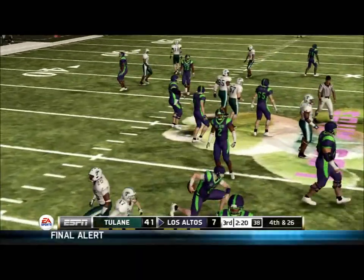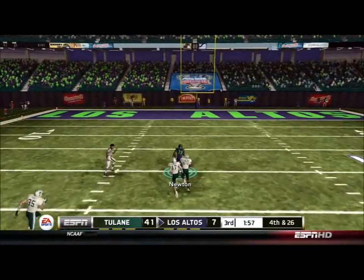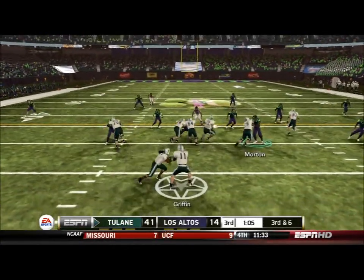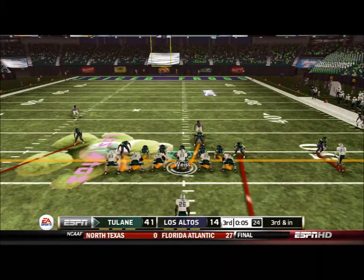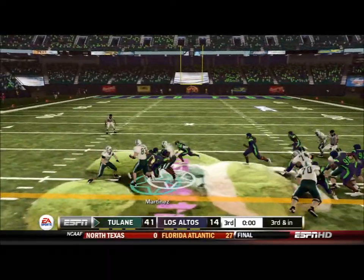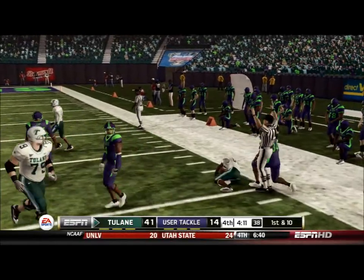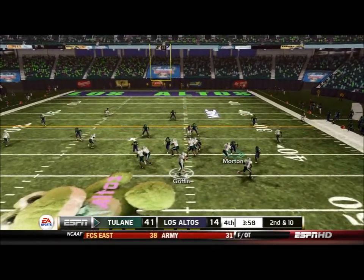Sacked again — 4th and 26. We go for it of course. Deep ball to Newton and he's got it — takes it to the house! We get 7 back and hopefully we can make the score at least a little more respectable so our recruits are not completely shocked. It's 41 to 14 — the same score that Florida beat Ohio State in that national championship game. Only Florida was probably a better team than Ohio State, whereas here we have two very evenly matched teams and we are losing 41 to 14 at home. An utter embarrassment, and the crowd is just booing like crazy.